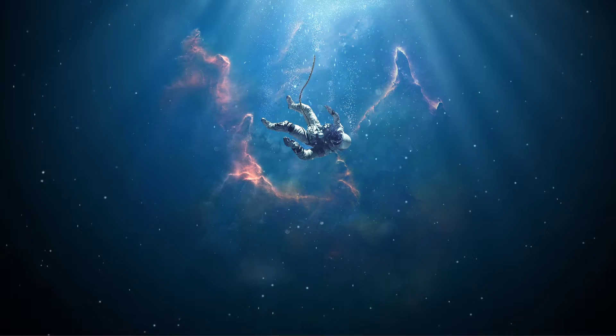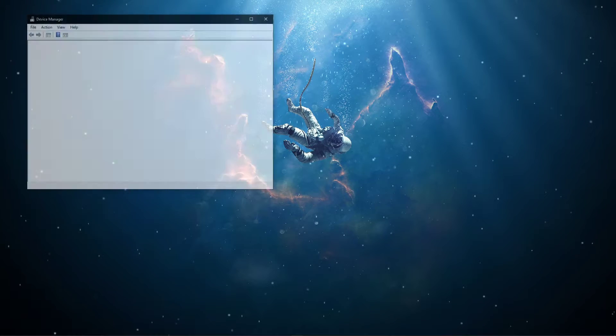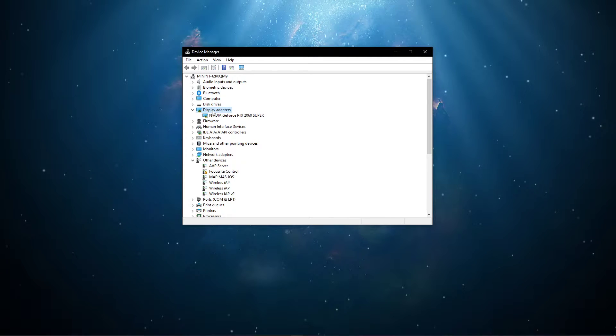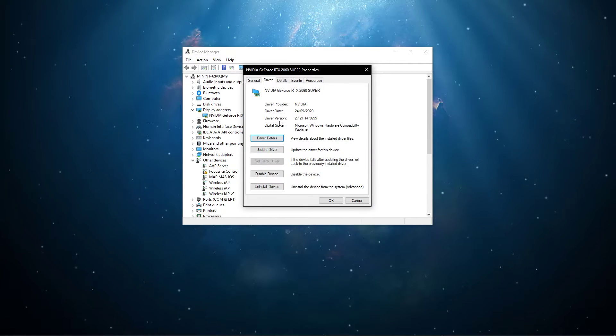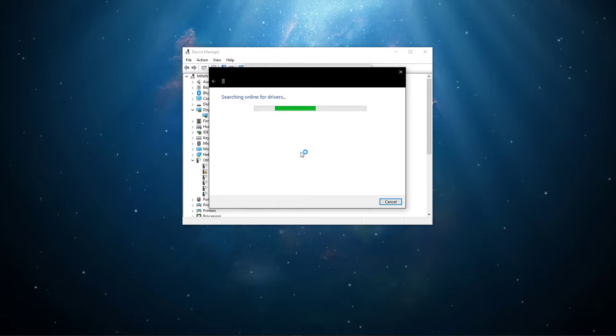When this is done, search for Device Manager in your Taskbar search to open up your Device Manager. On this window, expand the Display Adapters. Right-click your graphics card and navigate to its properties. Here, in the Driver tab, select Update Driver and then search automatically for updated driver software.